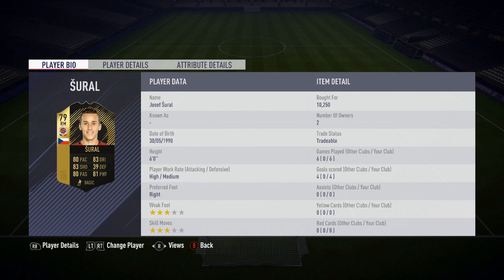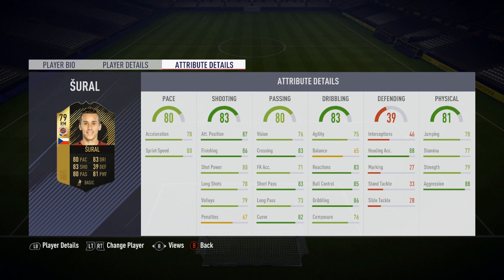Hello there, this is Dango1867. I hope you're all feeling alright today because I am Tickety Boo. We've got the Inform Joseph Sorrell play review, the Czech international who plays in the Czech league for Sparta Prague, the six foot tall right midfielder — stats coming up on the screen right now and he is very, very impressive.